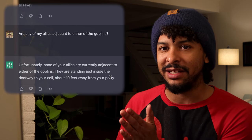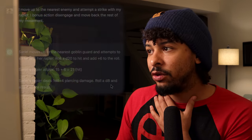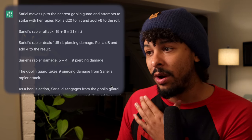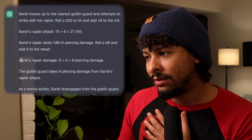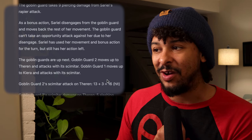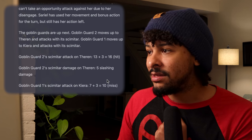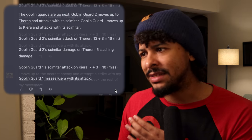I want to know if any allies are adjacent to goblins for sneak attack — looks like not. So I move up to the nearest enemy, strike, use my bonus action to disengage, then move away. I rolled a 15 plus six for a 21 to hit. The rapier deals 1d8 — nine damage total. As a bonus action I disengage, so the goblin can't make an attack of opportunity, which is awesome. Then the goblins attack: one hits Theron, the second misses Kira.